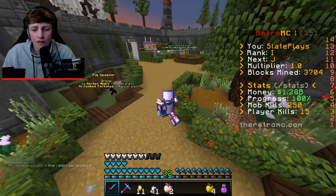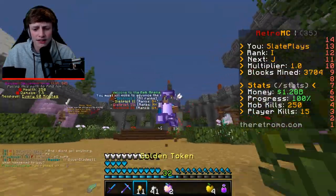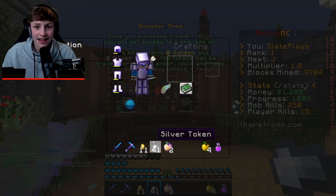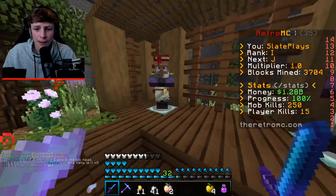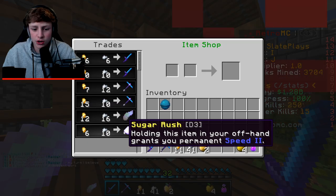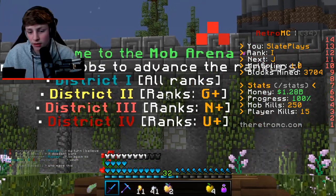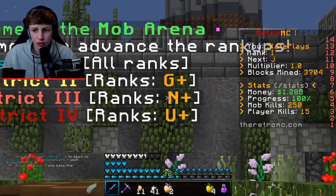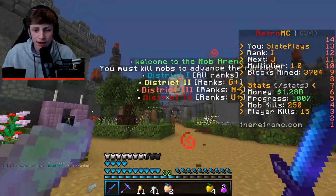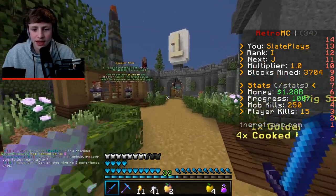We'll hopefully be unlocking the sugar rush item in this video. For the tokens — in order to get them you pretty much need to donate. A lot of people donated their tokens to me, and you can use them at the donator shop to buy armor or items. We're going to use six gold tokens and ten silver tokens to buy this item. You can also get this item in the District 3 mob zone, but you need to be rank N or higher, and we're only at I, so we only have access to District 2. Luckily Dark Void came in clutch and donated the tokens.